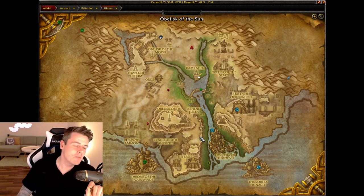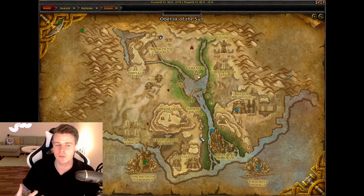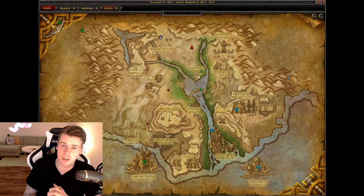Uldum is one of my favorite zones for gold farms because some of my most enjoyable gold farms are here. This video is sponsored by myself and the 0 to 10 million gold guide — a book I made over a year ago that's under constant updates. If you buy it now you get all future updates and expansions for free. Use code SHADOWLANDS for 50% off, linked below in the description and pinned comments.